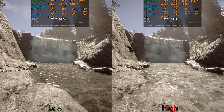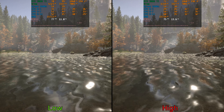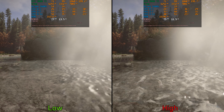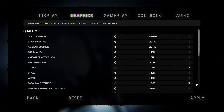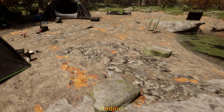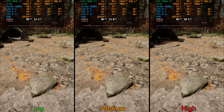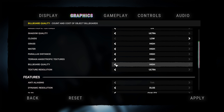Moving on to water — this controls the quality of water surfaces and simulation effects. I couldn't notice any significant performance difference between low and high in many scenes and scenarios, which is why I recommend keeping this one at high. Next, parallax distance controls parallax occlusion mapping, which gives more depth to flat surfaces, and this setting has negligible performance impact. I recommend high parallax distance.